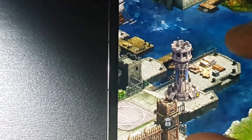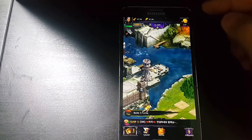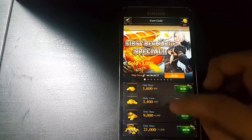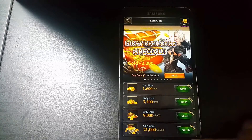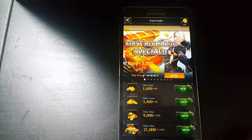So to get a lot of gold, you have to hack it or you have to buy it. If you want to buy, there is a lot of money involved — this is $100 for 21,000 gold.